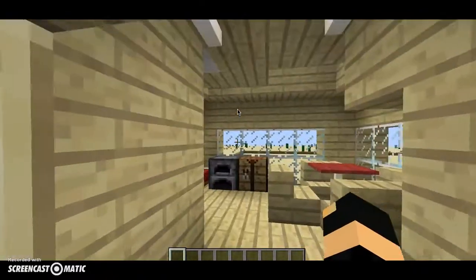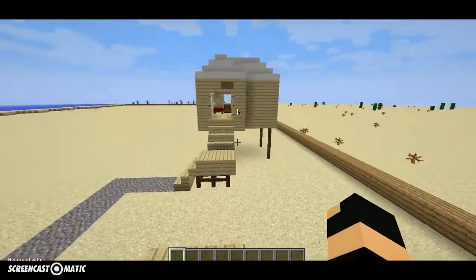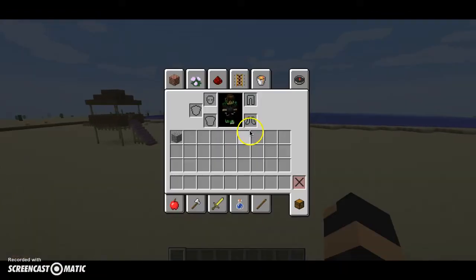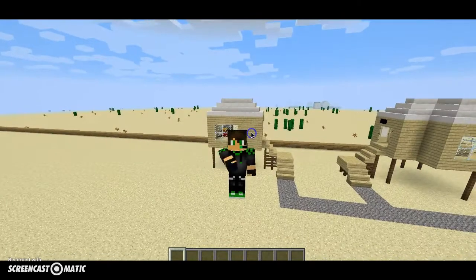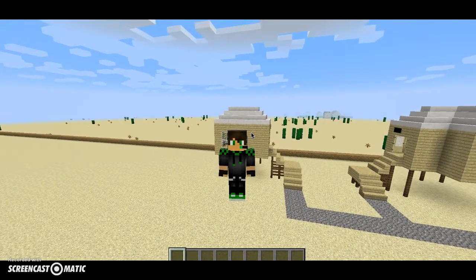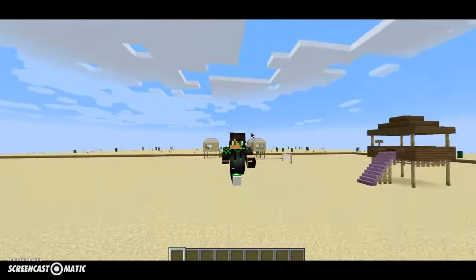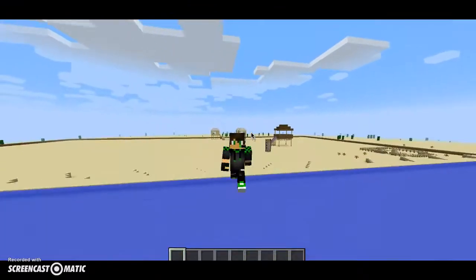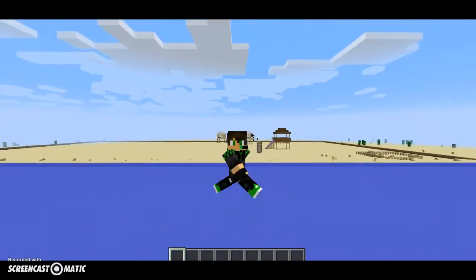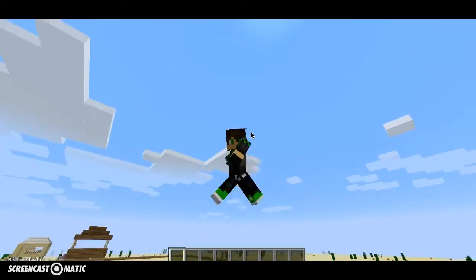We've got a weird one here and we're going to make an even weirder one. End rods can be used here as well. Basically the RLNI beach build is to help the lifeboat. I did it because I love Minecraft and the RLNI is the best, so that's why I decided to do it. It's a bit too late to join in now, sadly.